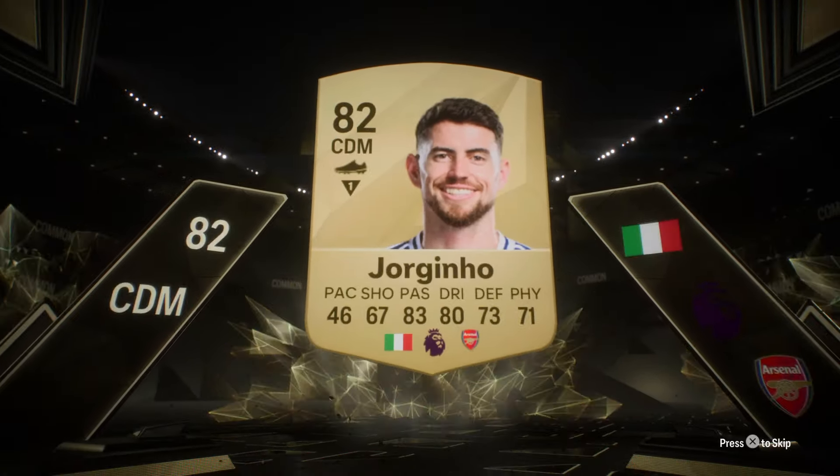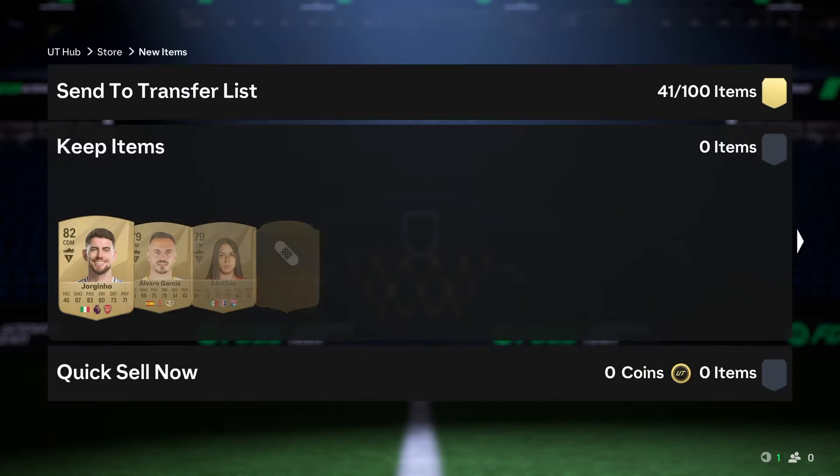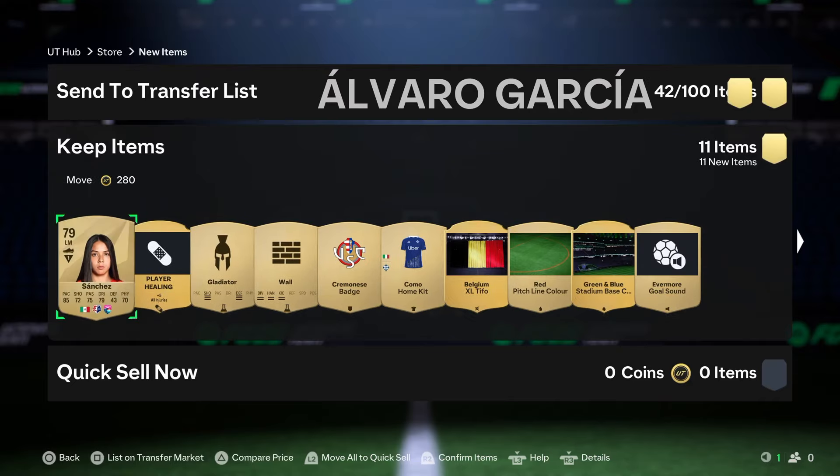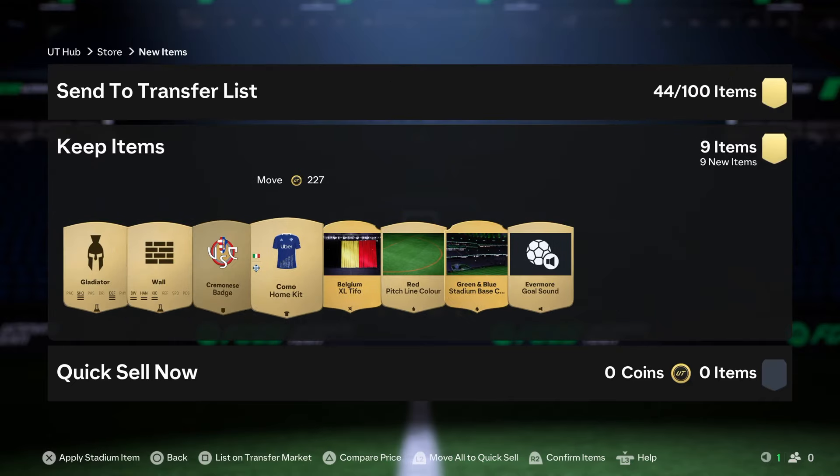We'll finish off on the premium gold pack - there's literally nothing in that gold pack, no rare gold player, nothing. For the last pack - premium gold pack - we get Jorginho. Great. It doesn't look like there are any other worthwhile players. If you've enjoyed the video please leave a like, don't forget to subscribe if you are new, and I'll see you guys tomorrow.